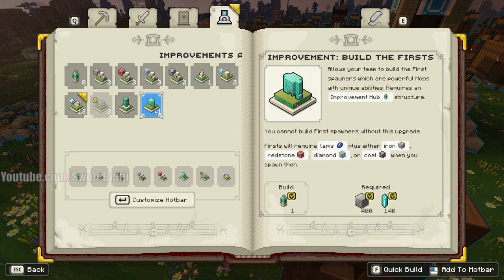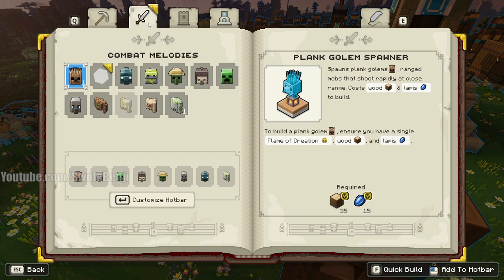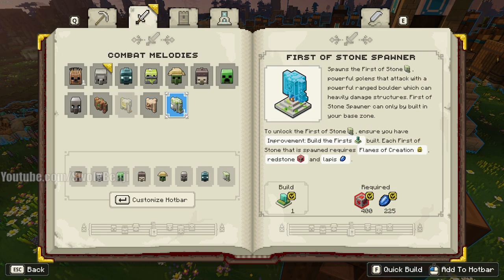You'll have to build the First building. That costs 400 stone and 140 Prismarine. And then you can build the spawner, which is 400 redstone. Almost every game you play where you have that amount of redstone, people will start slapping down redstone cannons. But in this instance, if you can get a spawner down, then you're all set. It also costs 225 Prismarine.